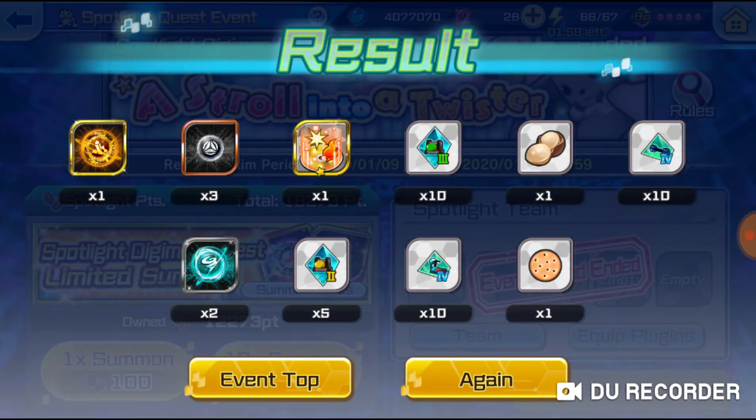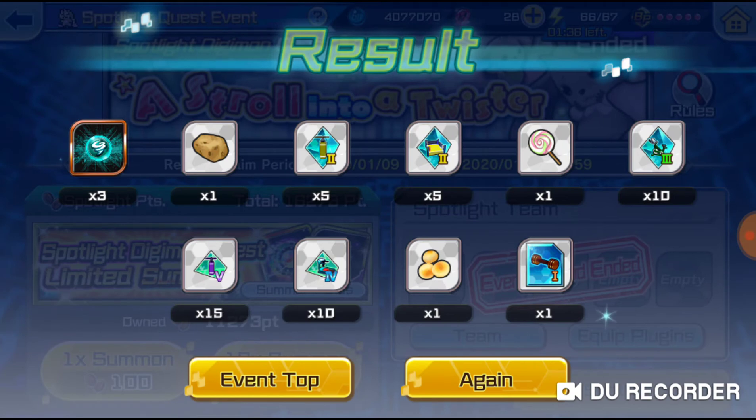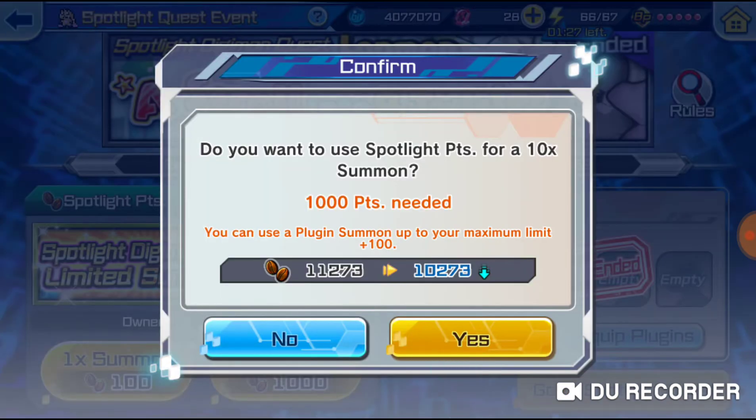All right! We got a hard code, three easy codes, a golden plugin booster - that's nice - some more workout equipment, some food, and some more codes. This one was pretty good! Next one: three easy codes, some food, some workout equipment. Nice, let's keep going.